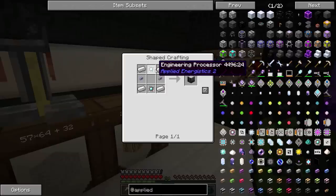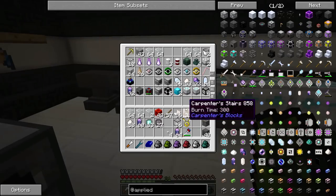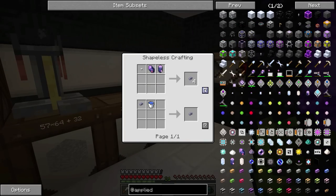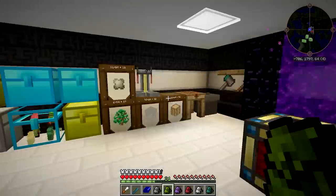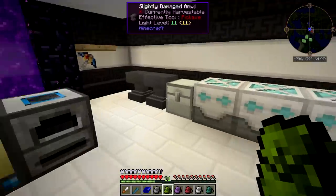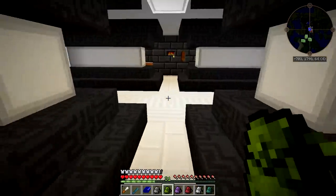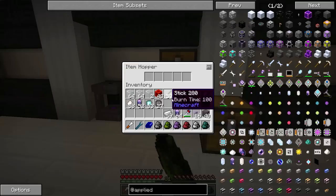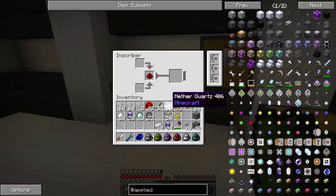We're also going to need an ME drive, and for that I'm going to need a little bit of these glass cables. Let's make like 16 of those — that'll do. And then we're going to need some iron, which I have a huge amount of. And lastly, two more of those engineering processors, which I can make pretty easily. We'll take some redstone, put some redstone in there, and let's just make a few of them — I'm sure we're going to need them for some other stuff as well.